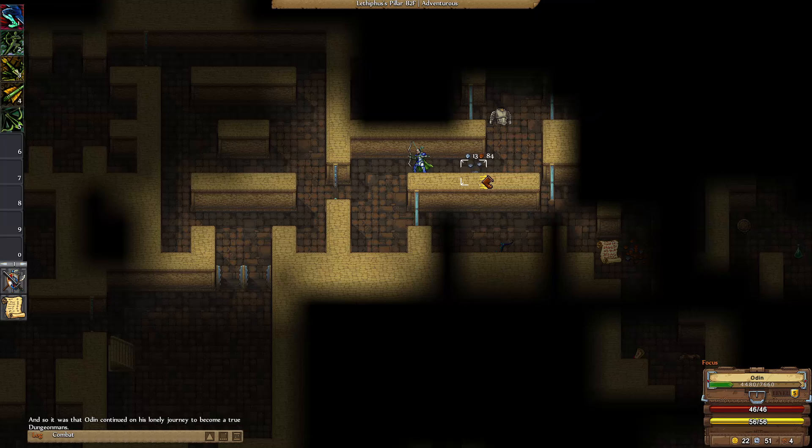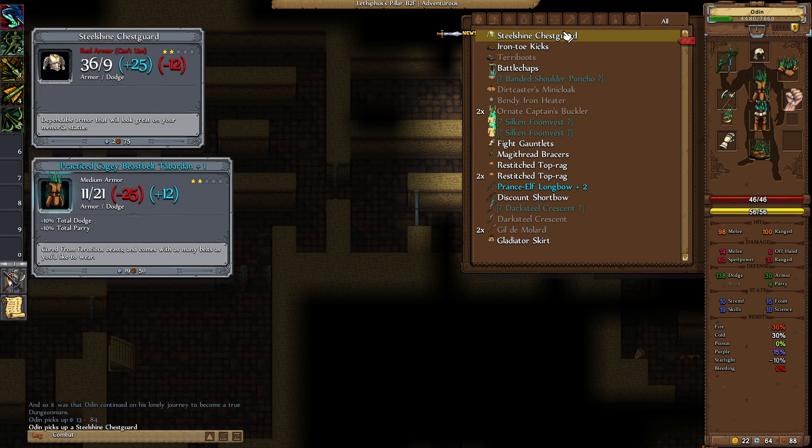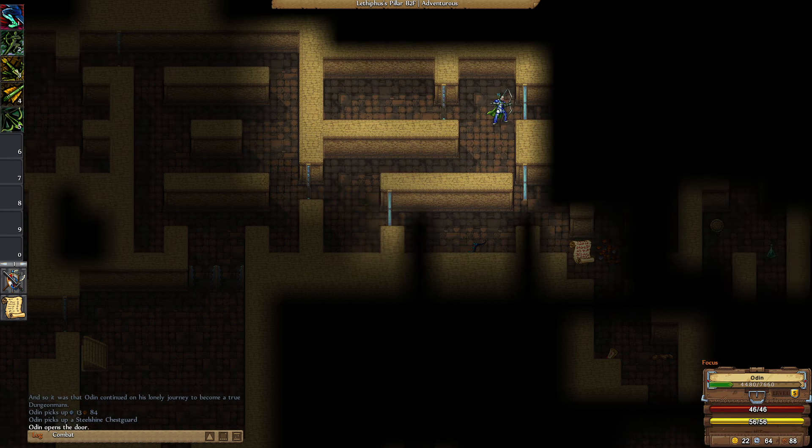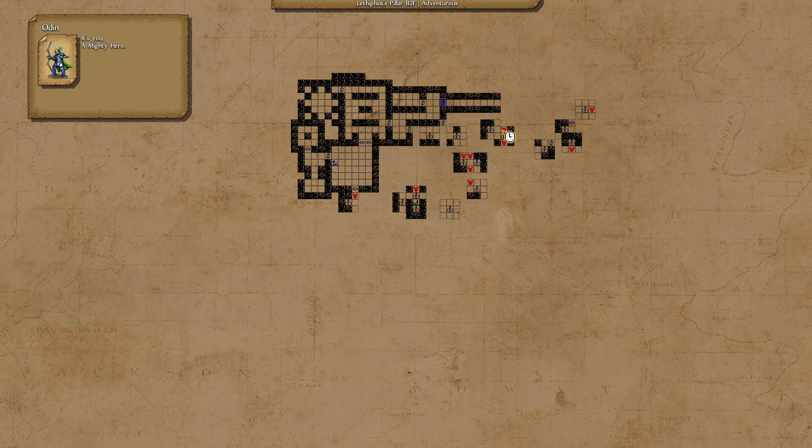Hey everybody, welcome back. Let's continue exploring this dungeon here. Steel Shine Shesguard — I'm pretty sure that's going to be real armor, so we can't use it. That is correct. I'm going to look at this map again real quick. I'm guessing it shows if there's just a monster in these treasure rooms, or if these are champions — that's something I'm eager to discover here.